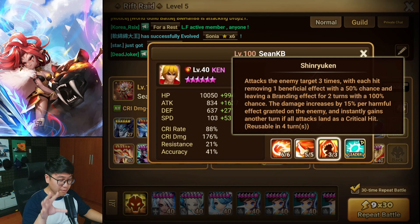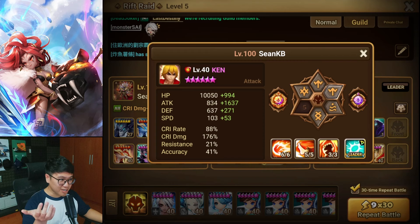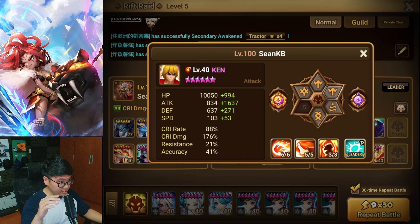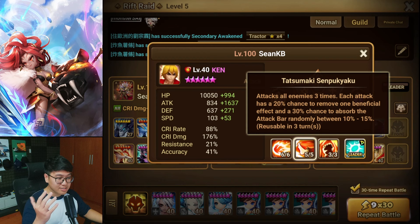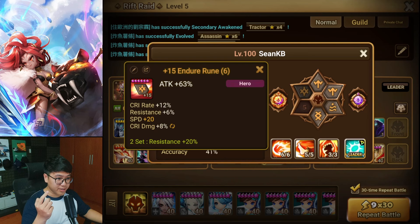The branding from this skill is a 100% activation rate, triple hit — so the chance to land the branding is extremely high and you will most likely have the branding. Also, Ken is on a very special build: attack with damage and attack, no slot 5 because that would make him too tanky. What you want Ken to do is provide the branding, and then he needs to die when the boss jumps and attacks your entire team. You don't want Ken to survive because of his skill — he will always gain a turn and perform another attack after the boss goes down, which is what you don't want.